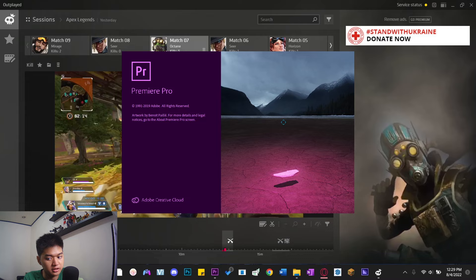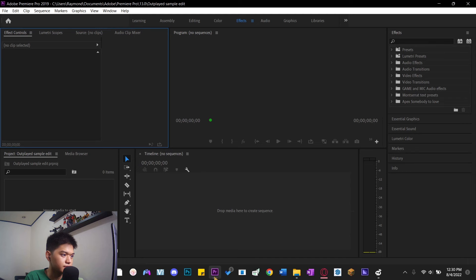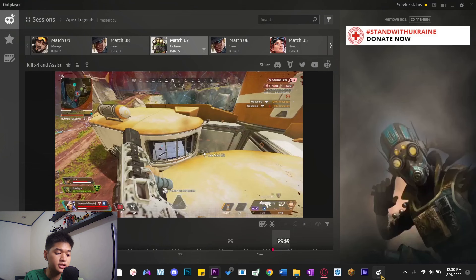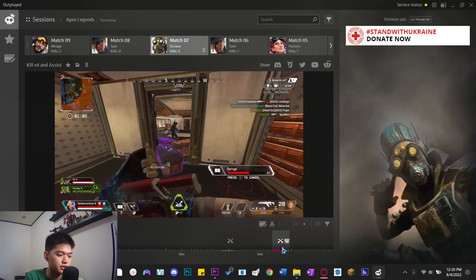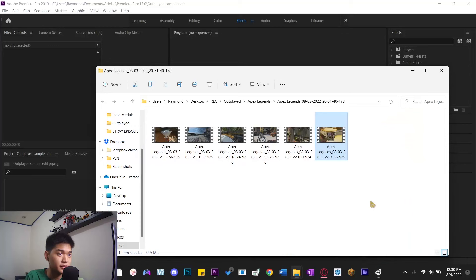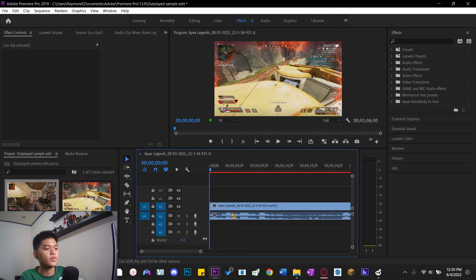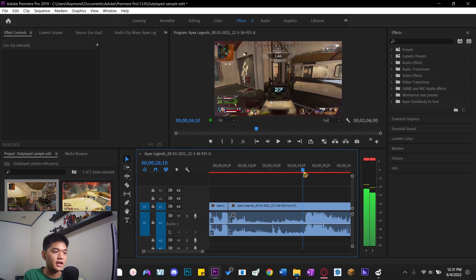I'm going to open Premiere Pro and try to edit. Start a new project — 'Outplayed Sample Edit.' I have this clip, I'll open the folder to highlight where it is, then drag it into Premiere. Feel free to edit it — for example, I don't want the dead air at the start so I cut straight to the squad wipe.